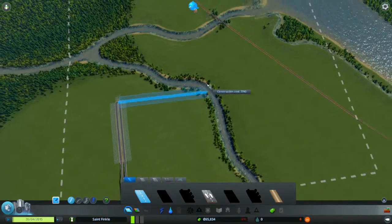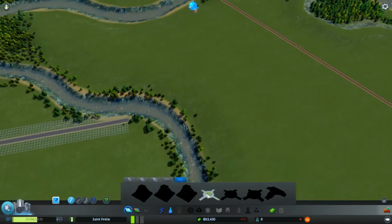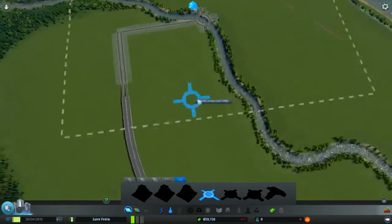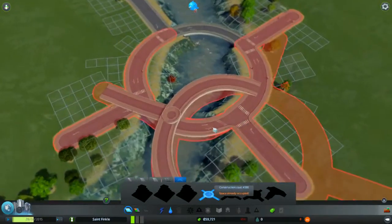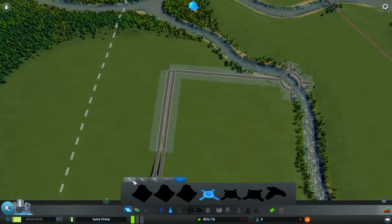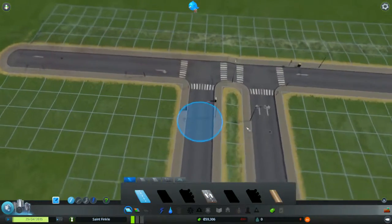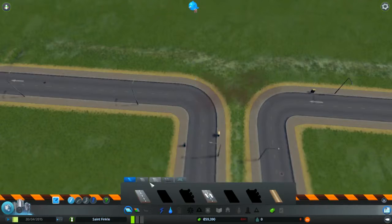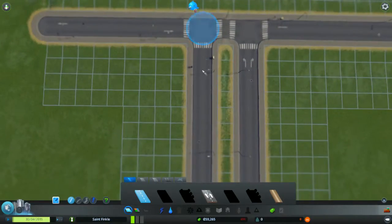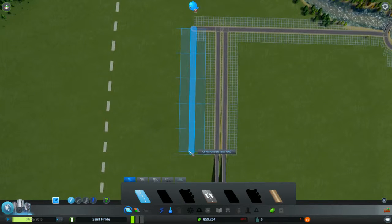I like to do something fancy, like put a roundabout right here. That's fancy, isn't it? I think it's pretty fancy. Now, we're going to need power — I'll get to that in a minute. Let me do a two-way here. This is a one-way, and I want to replace it with a two-way, which doesn't actually create traffic lights. Alright, yep, that works.